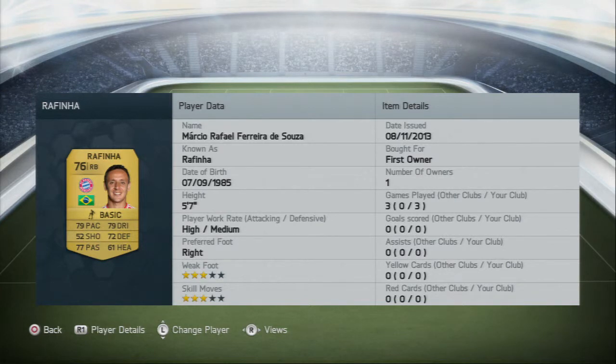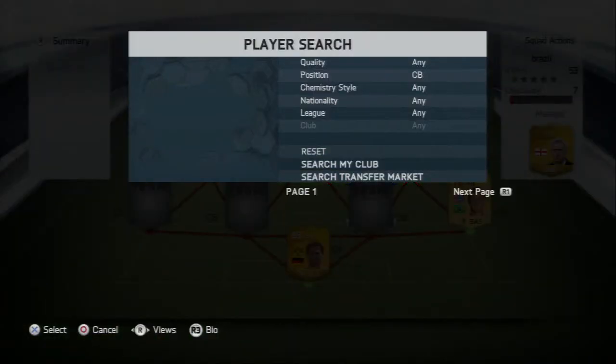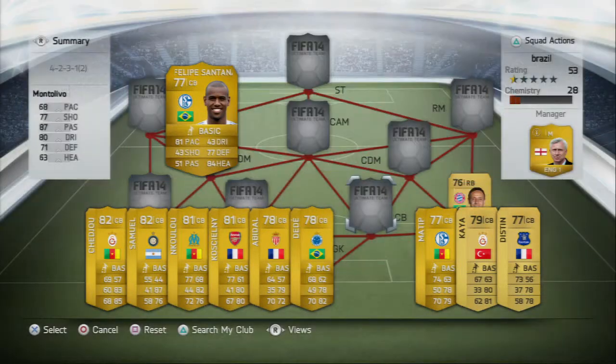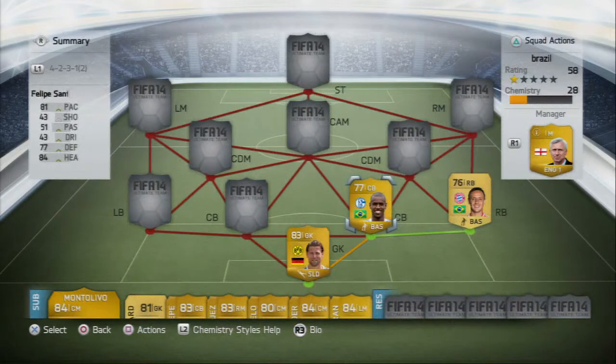At right back we have the Bayern Munich right back. I packed him, so he'll be going for around discard price. Into center back, we have our first one: Felipe Santana — six foot four, a really good player. You can get him for around discard price as well.